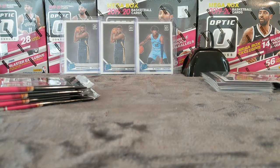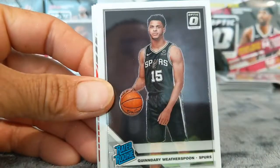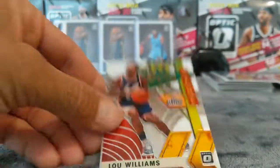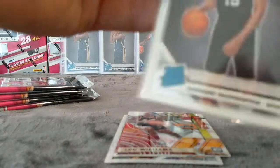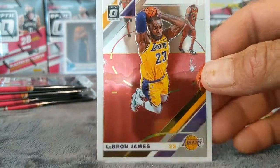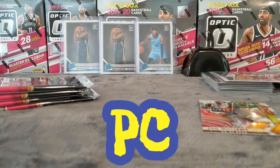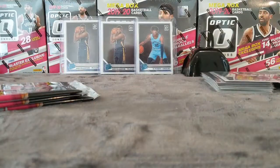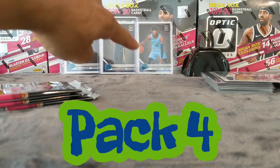I've seen a bunch of other people have really good luck with the blasters; I haven't yet. There's a Witherspoon, Lou Williams Express Lane, and a LeBron — hey, King James! That's my second one, so I'll have one for the PC. Lou Williams Express Lane — I'm building the set, so I'm hoping to get one more Ja.